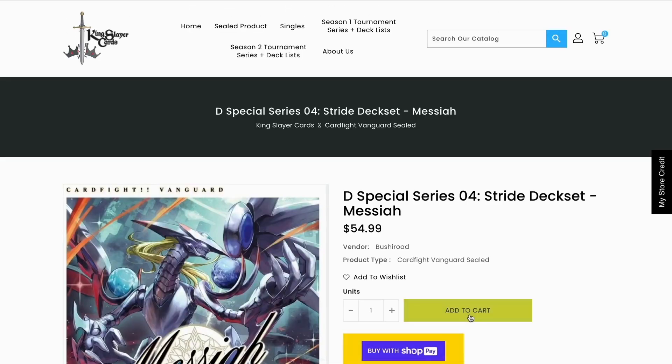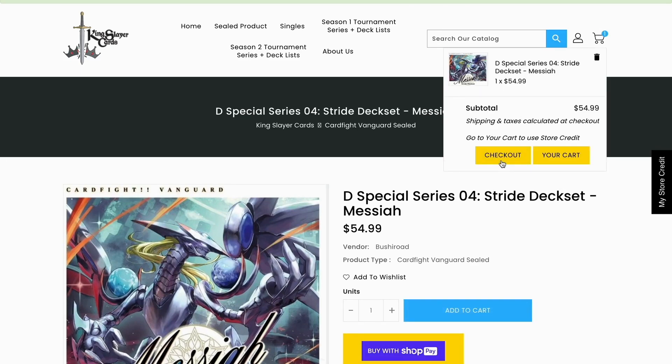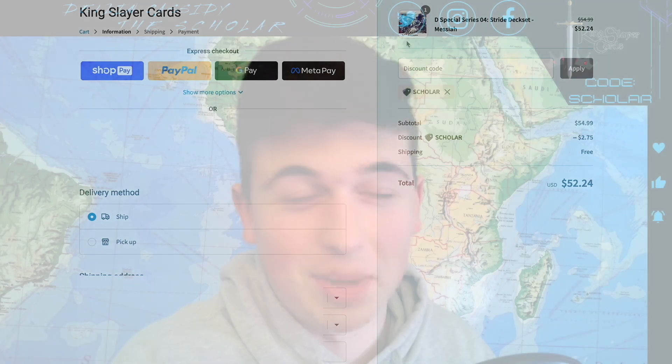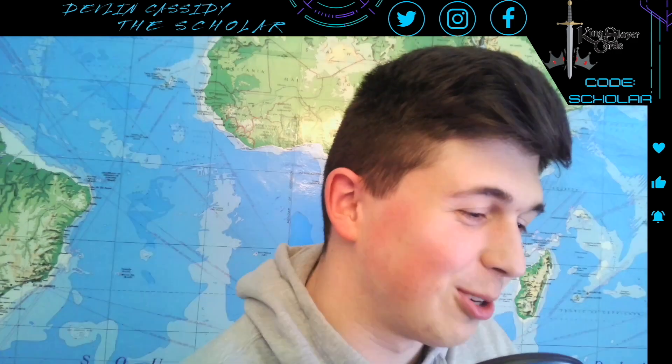Before we discuss the absolute nut that they made today, please go check out my friends at KingSlayerCards.com and use the promo code 'Scholar' to save five percent off all of your pre-orders. You can get all this amazing product that was revealed today. They have fast and efficient shipping and some of the best in the business, so go support the store and the team.